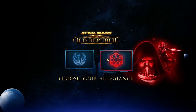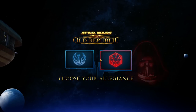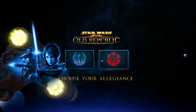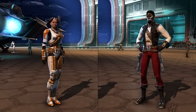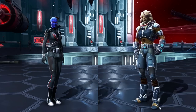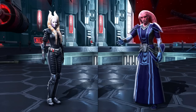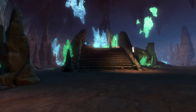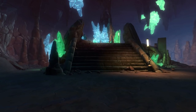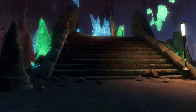If you want to start on the same planet, you'll want to pick classes that can start together at level 1, otherwise you'll have to wait until your first planet to meet up at roughly level 10. Troopers and smugglers start together, agents and bounty hunters start together, and the two types of Jedi and Sith start together on their respective home worlds. While picking characters, you may also want to consider roles for group activities like flashpoints later on — pairing up as one healer role and one tank role will help you with grouping up later on.